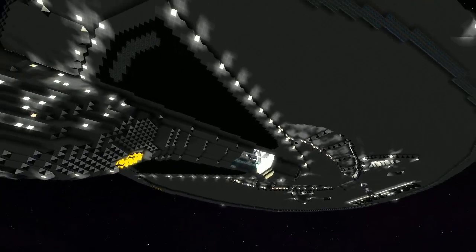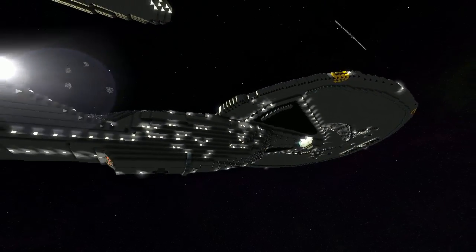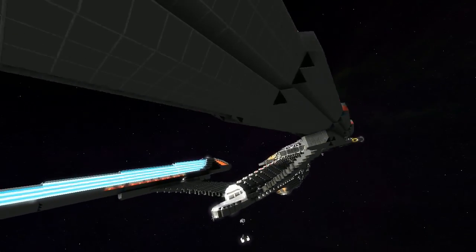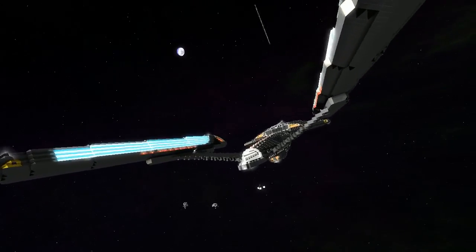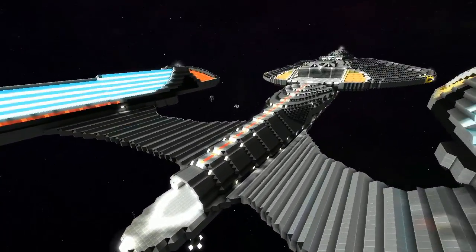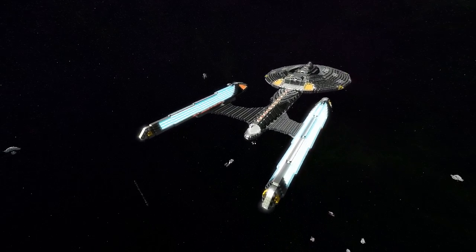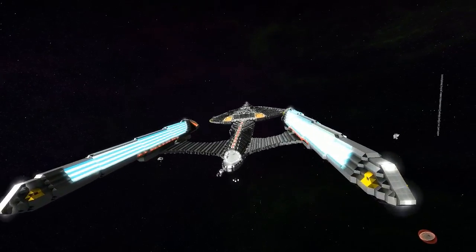So where does this ship actually come from? Star Trek - from the Next Generation films, after Generations. From First Contact all the way through to Nemesis. Oh yeah, I remember that one - cool looking ship. There is an interior to the warp nacelles but I'll show you those at the end. All right, let's head on inside through this shuttle bay here.